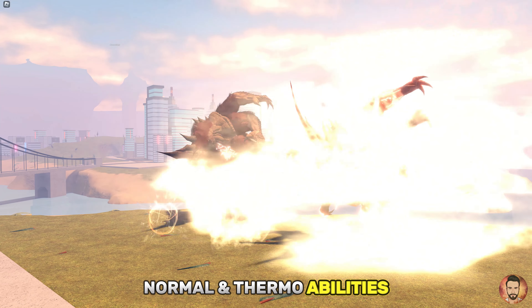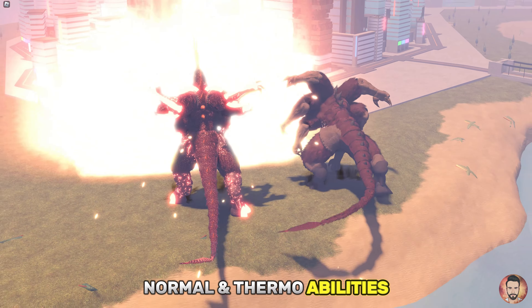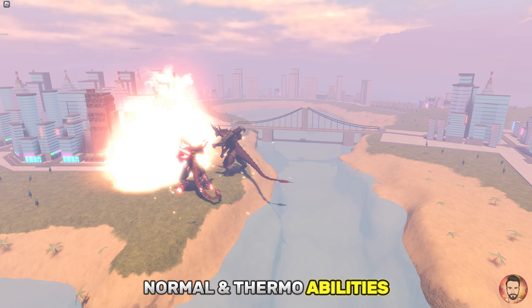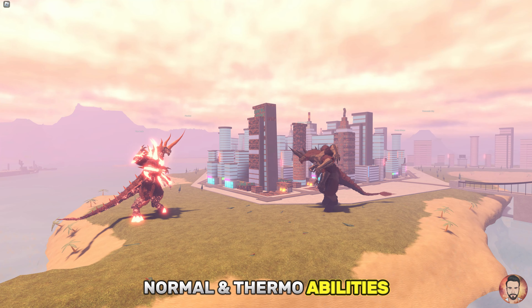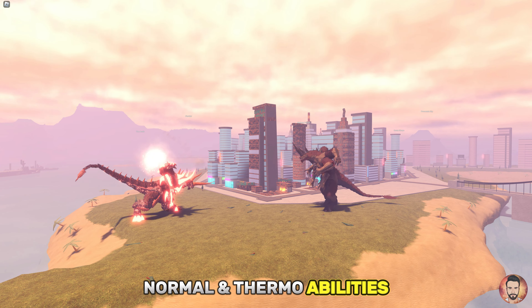As for the capabilities, as you can see, most of the capabilities of the Thermo Incineros and the regular Incineros are similar, but there are a few key differences that set the Thermo Incineros apart. The biggest difference is Thermo Incineros' targetable atomic breath and its burst ability, which is stronger and more powerful.